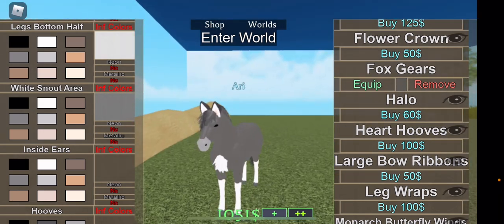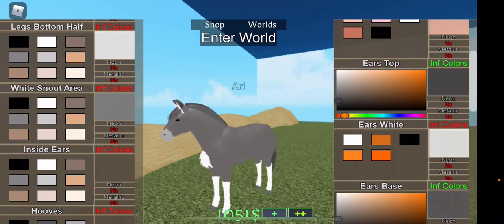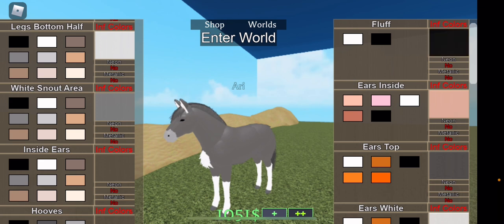I think that looks pretty good for what we're trying to do. I'm going back to change the color of the chest hair, but I accidentally changed the color of the ears, so now I have to change it back. I'm changing the color of the stomach hair to match the fur color a little better.